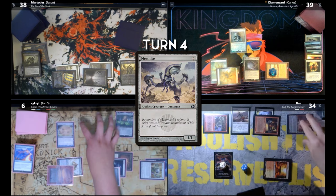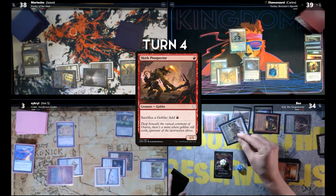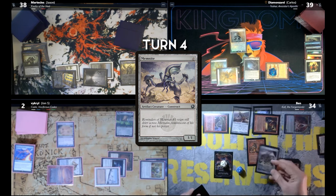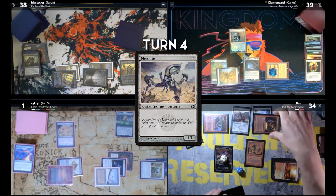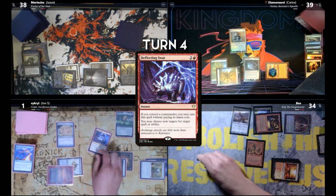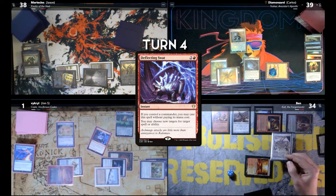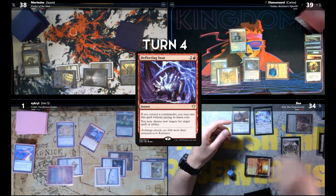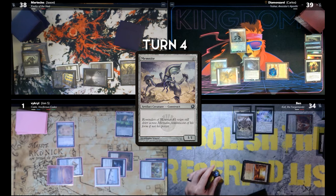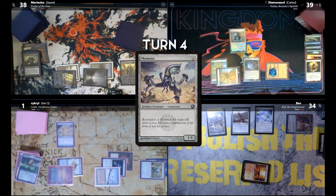I cast Memnite. I'm going to cast Skirk Prospector. Equip Memnite — pin you for one, Jon. Goes to my hand. Cast it again, re-equip it. Sack it — deal one more damage. Go to one. Back to my hand, re-cast it. I'm going to sacrifice a Matron for one mana. Use my other Treasure to equip Memnite and pot you for one more. I'm going to Deflecting Swat. Cole's trigger is on the stack returning Memnite — I'll Deflecting Swat to the Prospector. In response to his Deflecting Swat, you can sac your equipped one. Sack them both, draw the cards, and then sac the other one. So I have two mana — re-cast, use that two mana to equip and I'll pin you for one. I'm dead. I think I will recast it and pass the turn.